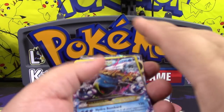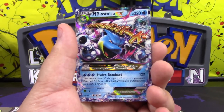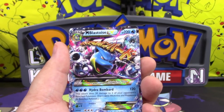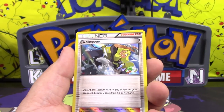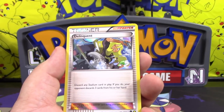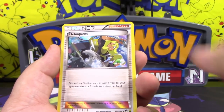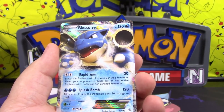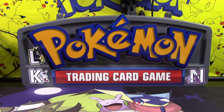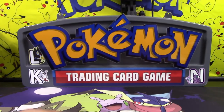And then we have the Mega Blastoise EX. I don't know the symbols, or else I would totally tell you what this was originally from. We have an alternate art — which is from that A there — of Delinquent, number 98A. And then we have Blastoise EX with Rapid Spin and Splash Bomb. So those are the three cards that were included outside the package.